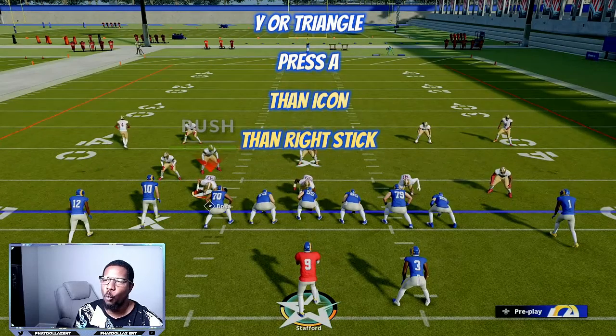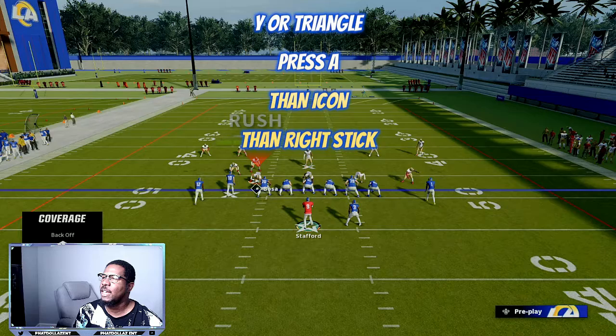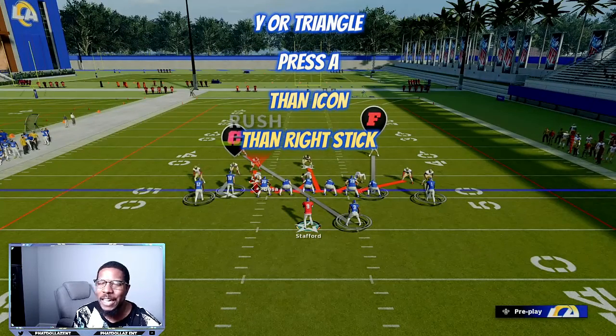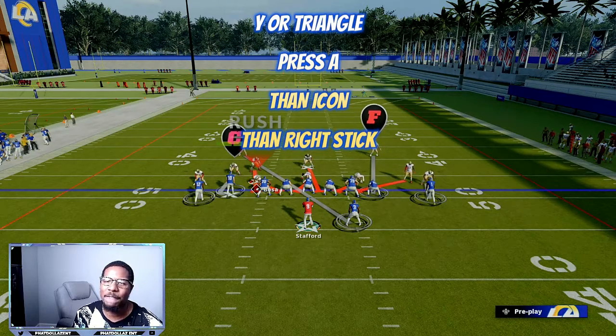Super easy. Y or triangle, go to individual, A and then B and down on the right stick. You can do it each and every time. That's a key ingredient that you need when you have somebody with a disadvantage.